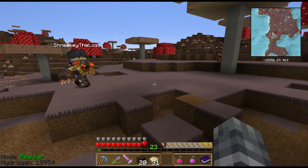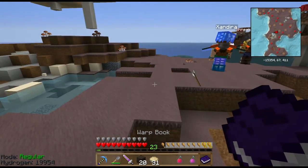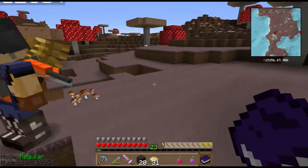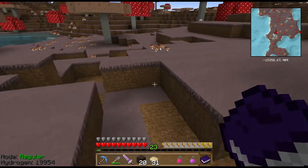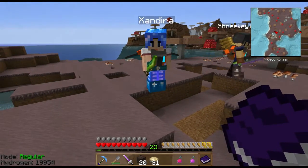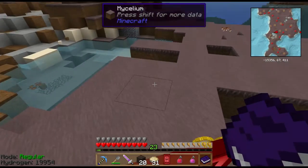Now we've got some nether stars and some options. We can make the warding focus cap for the wand, we could make a nether farming station, and we can also make the rings of flight which can go in your baubles ring slot so they don't take up an inventory slot. You needed a nether star for something as well, didn't you Kate?